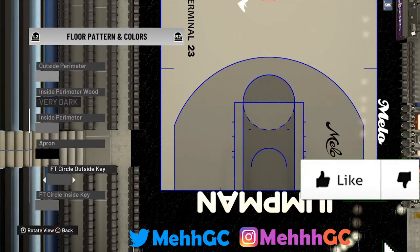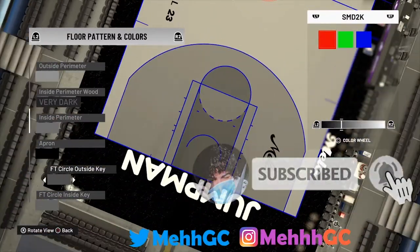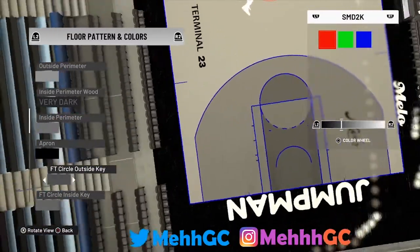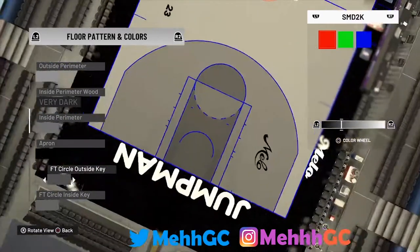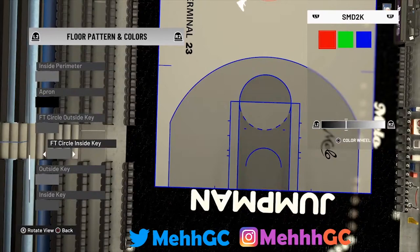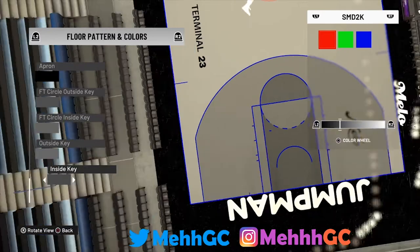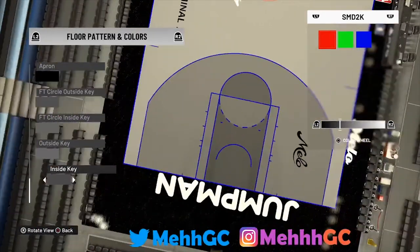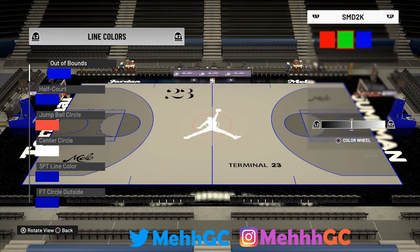The apron is going to be black — that part's easy. The free throw circle outside key is going to be above the square, or on Xbox probably the X — just move to the left on the color wheel. Free throw circle inside key is above the C and the O. Outside key is above the O and the L. Inside key is above the button. Just try to find where you see fit.